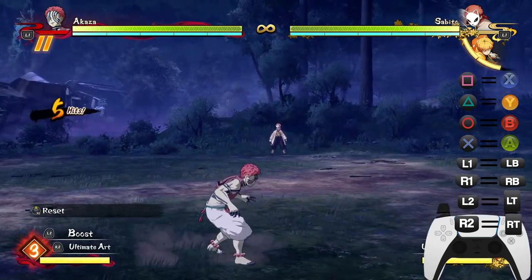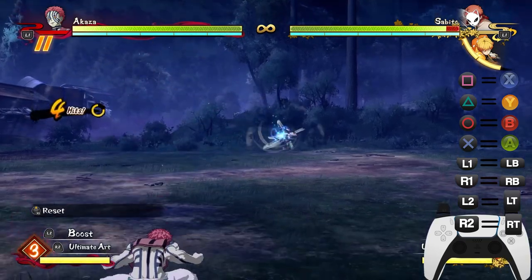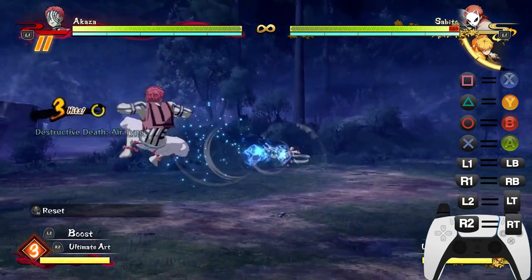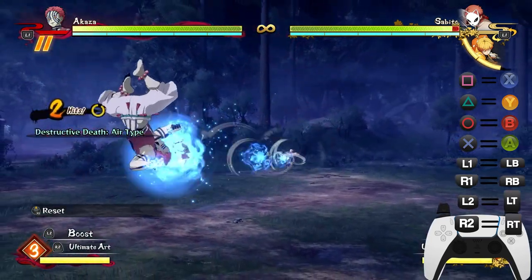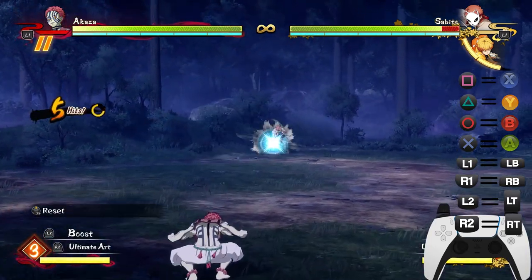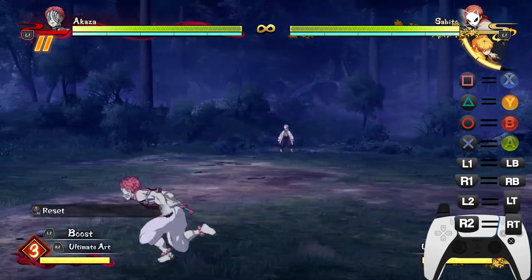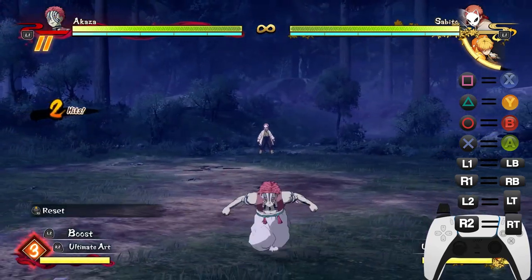Pro tip: if you jump and use it, it basically covers range across the whole map. So you can zone with Akaza if you want to. If you're far away from your opponent and you don't want them to close you down and apply pressure, just use this move — it's so good.